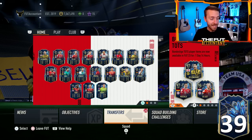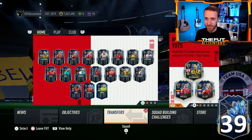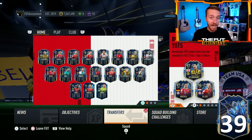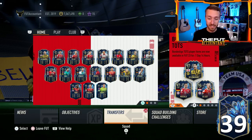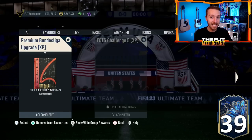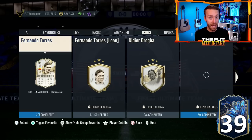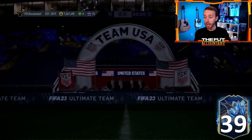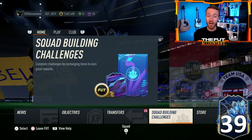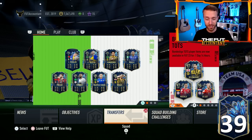Somehow they were already appearing in packs. There was a mistake that was made and we have leaks and also confirmed stats for some of the cards to look through today, with a lot more content expected to come. The loading screen is confirming daily icon player SBCs as well, and a lot of leaks and market movement are happening right now because of that.